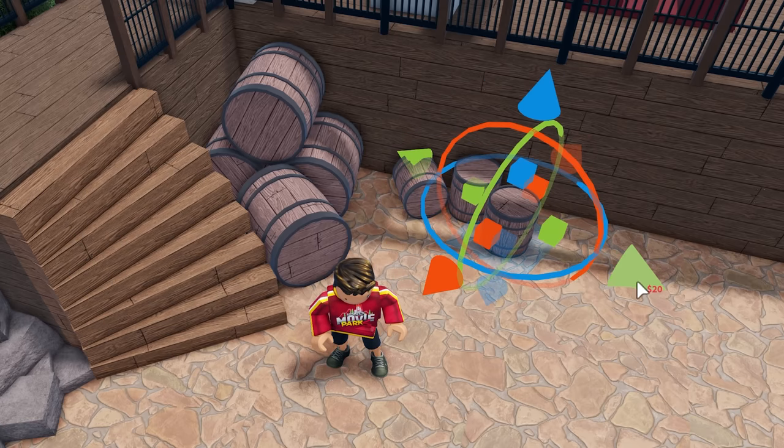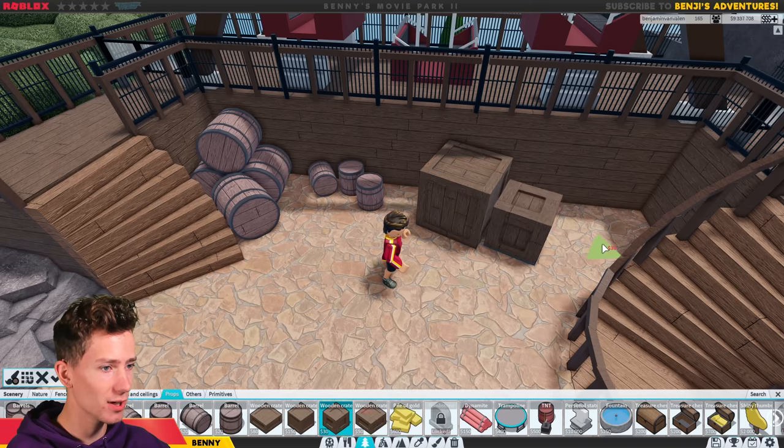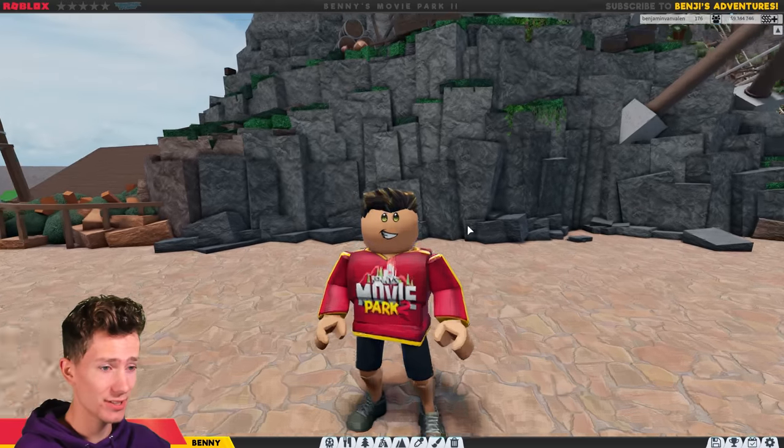Right here, let's just add a bunch of props like these barrels, for example, and maybe a few of these crates as well. Then right here, I thought it'd be fun to make like a food stall, but not a default one — like an actual nice one. So I guess let's go ahead and do that.